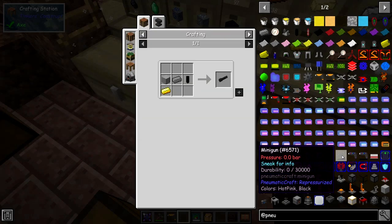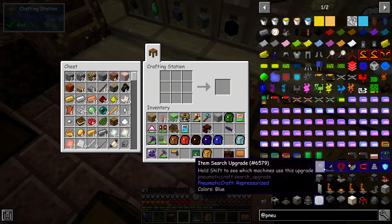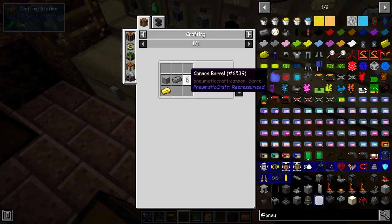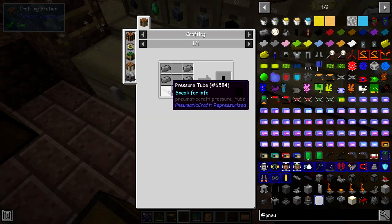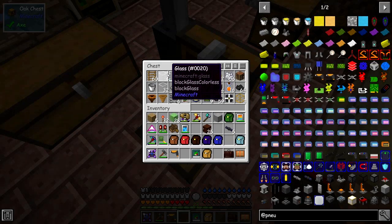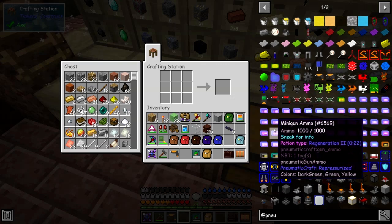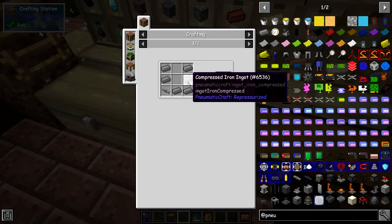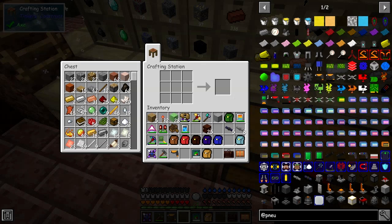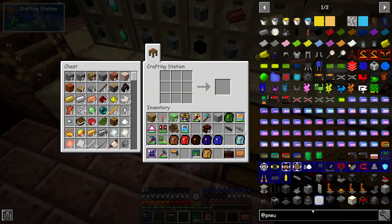This is a 10-bar minigun. Let's have a look at the recipe — it's a block of compressed iron, a gold ingot, and a cannon barrel. So what we're missing is the gold and a cannon barrel. For the cannon barrel we need to make one first — pressurized tubes. I've got 55 compressed iron in there, that's good. Let's finish building this thing off. We need one cannon barrel — that gives us eight. By the way, the cost of the Jetboots upgrade was about four stacks of compressed iron, so that's quite a lot of iron.